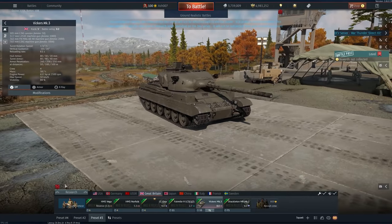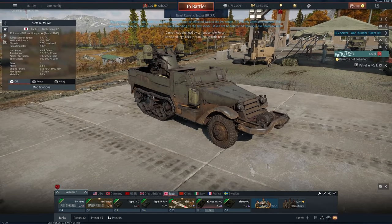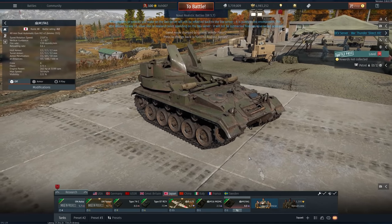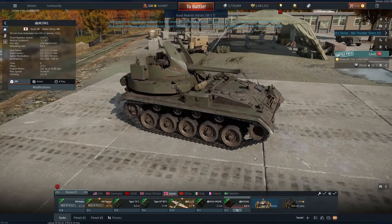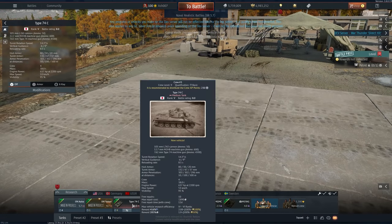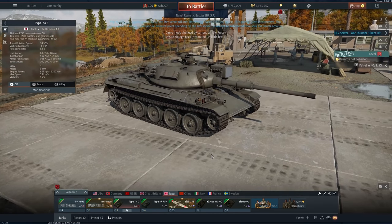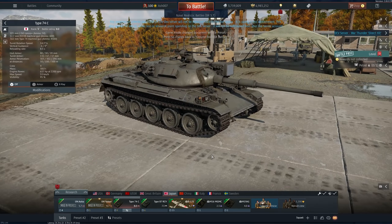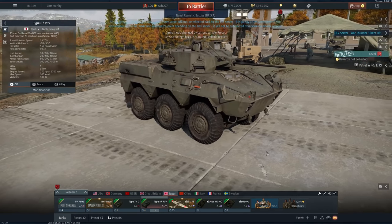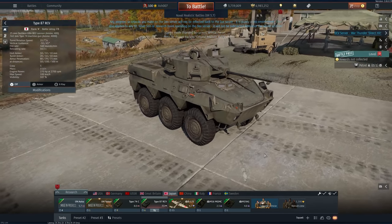Japan gets two new anti-airs in the form of American vehicles: the M16 motor gun carriage, and also the M19A1 — basically the duster. There is also a new Type 74C, and then there is a Type 87, which is possibly the cutest, most adorable thing I have seen in this whole entire patch.